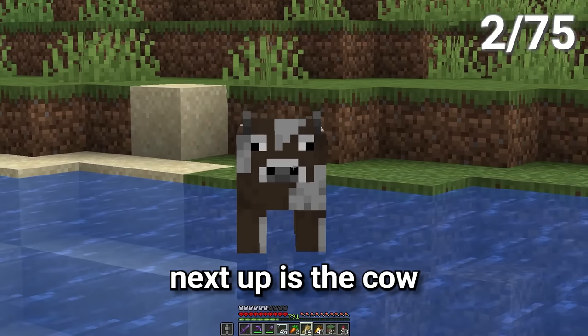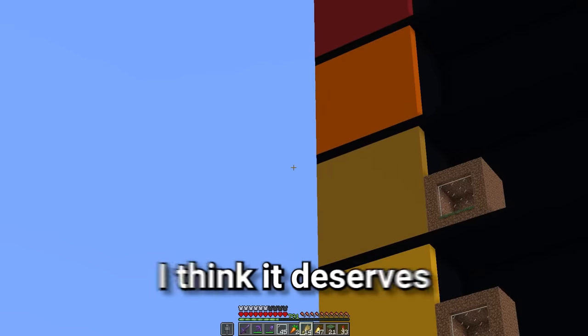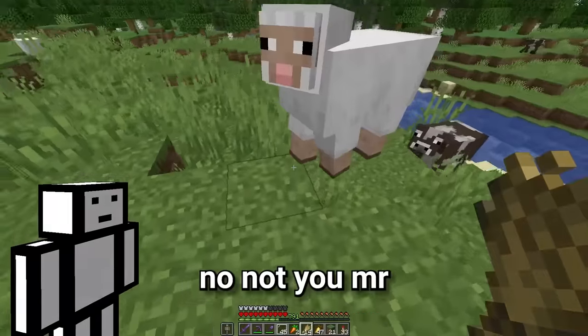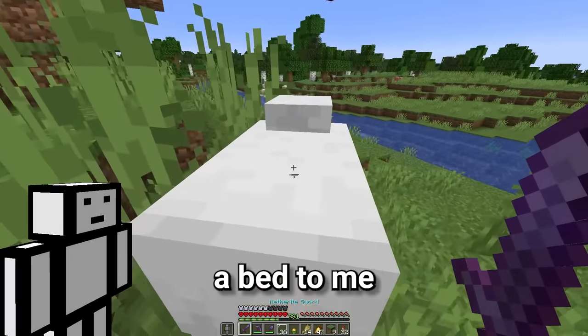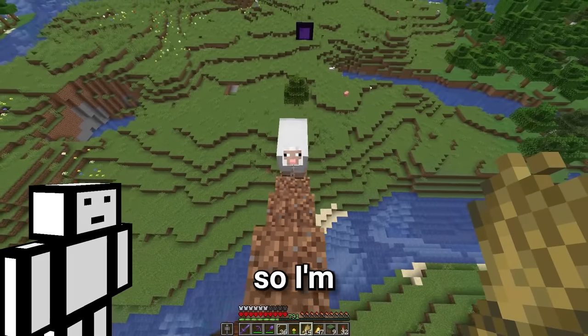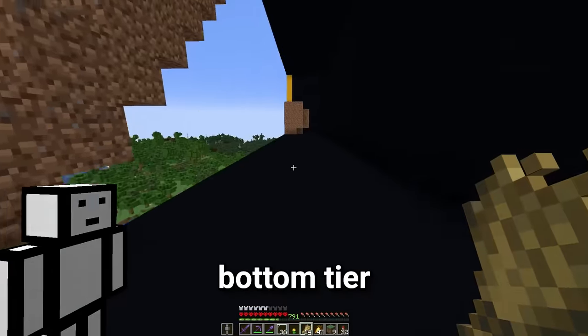Next up is the cow. Because cows are pretty much better than pigs in every single way, I think it deserves to be in the second top tier. Follow me, Mr. Cow. Not you, Mr. Sheep — you're next. Now Mr. Sheep, they're not very good. You're only a bed to me. But fun fact, sheep are actually my girlfriend's favourite animal, so I'm going to put them in the bottom tier. I'm only joking, I'll put them in the second bottom tier. And that's the sheep trapped.